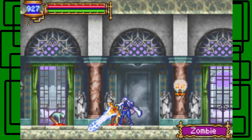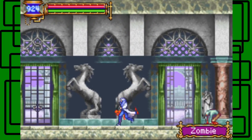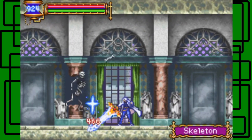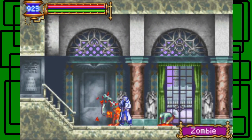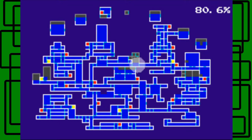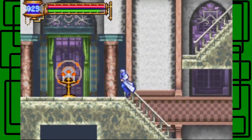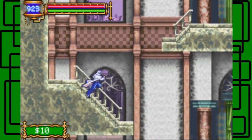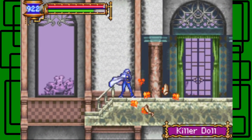There are zombies and skeletons everywhere — so many zombies. Let's see here on the map, we're right here, so really close actually. I can use my giant bat soul. There's a lightning dog — yeah, let's beat it.